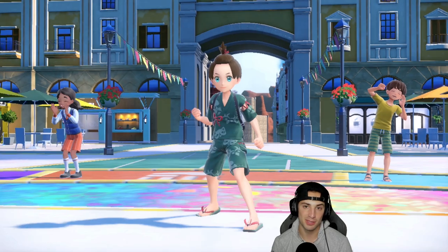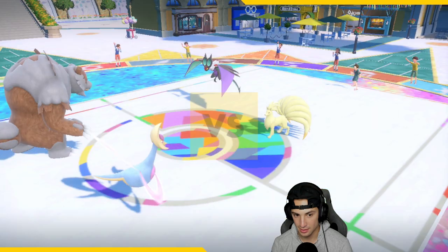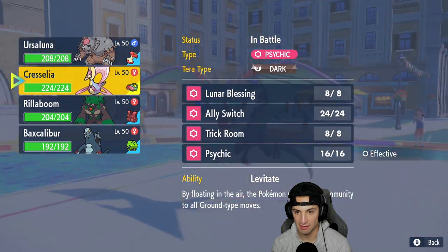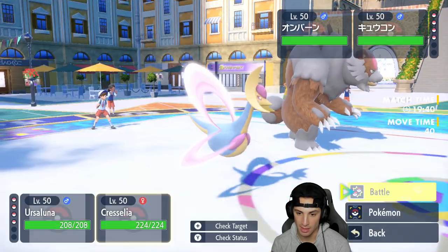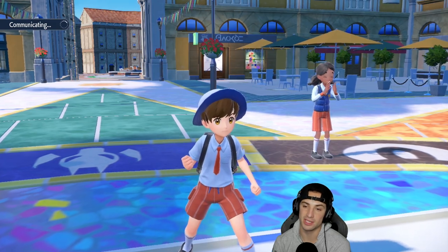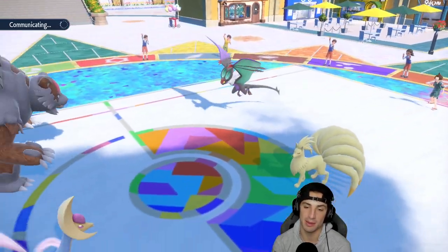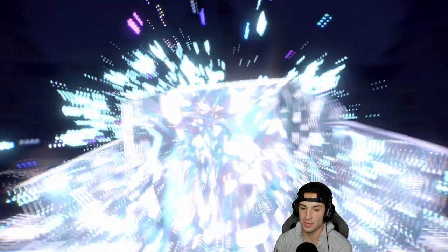From here I'll probably protect Ursaluna - actually I don't think I have Protect, so we could set up a Calm Mind which could be good. They do have Noivern which is a little scary, and Heat Wave is definitely terrifying. I could go for a Calm Mind here - you know what, they might just set up a Tailwind, so we're going to go Calm Mind and on top of that go for the Trick Room. We can always heal up Blood Moon Ursaluna with Lunar Blessing next turn.